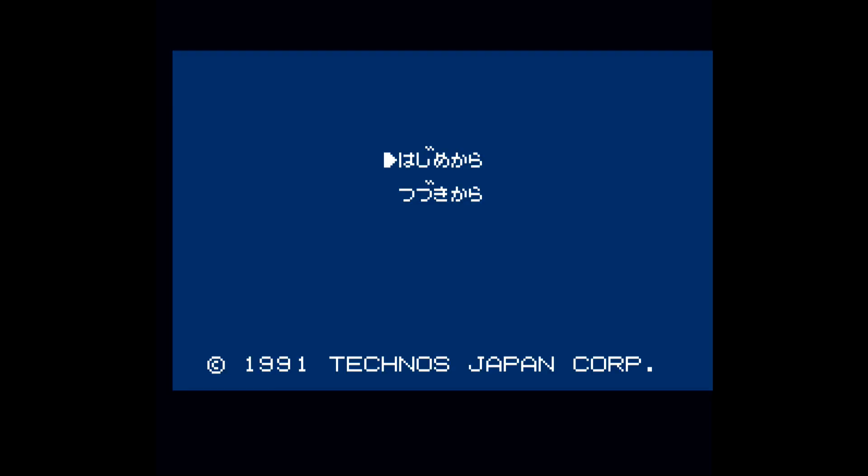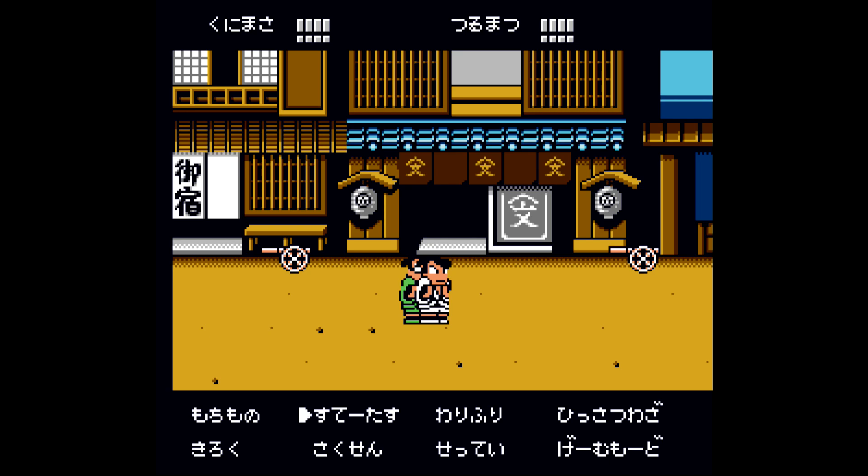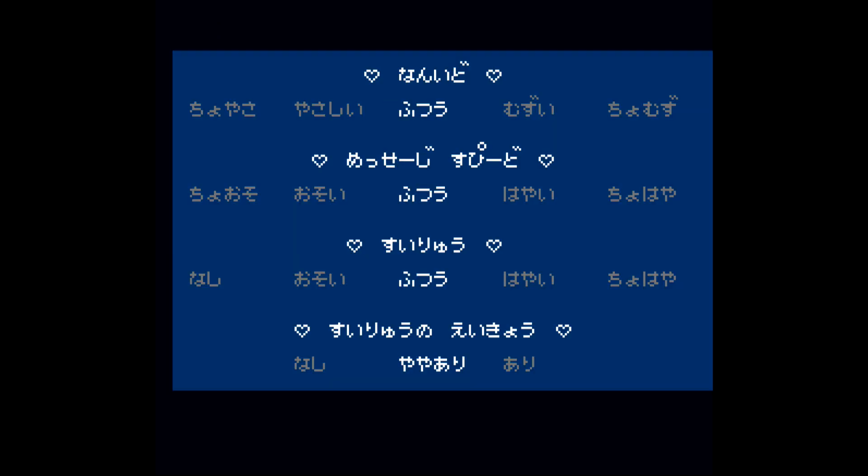The hidden ending is only going to be available on normal difficulty or higher. So that's going to require you to either beat the game on the default difficulty, or you can attempt this at the same time as your hard difficulty playthrough for the ace achievement.